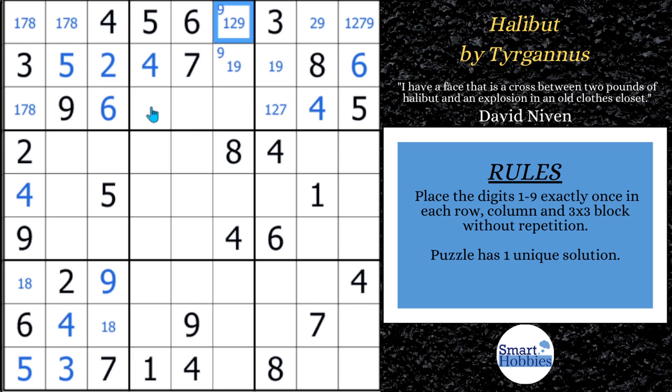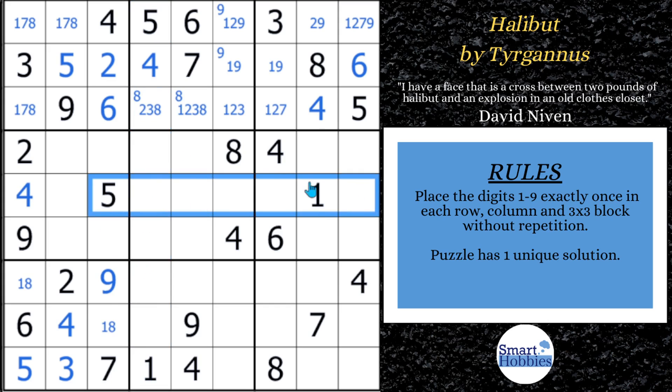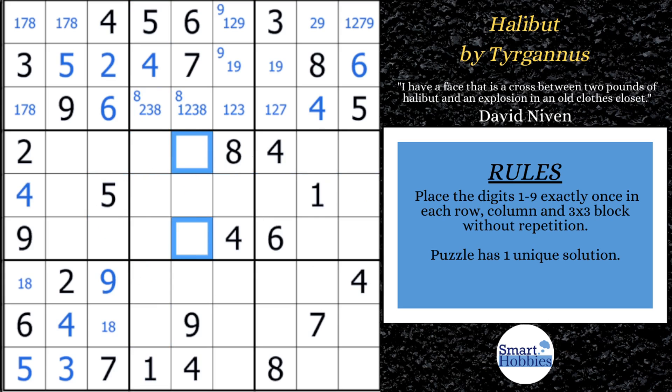And then if you look in here, what can this be? It can only be a one, two, three, or eight, because you have the four, five, six, seven, nine all playing into this. This can't be an eight, so you've got two spots for the eight right there. Now you want to focus on the fact that you have a five and a one right here and a five and a one right there. What does that do? It limits the fives and the ones to these two cells.